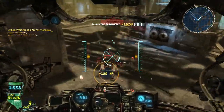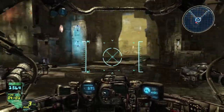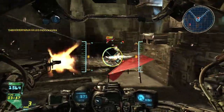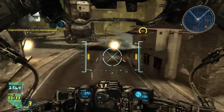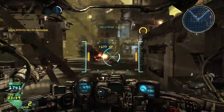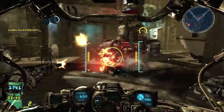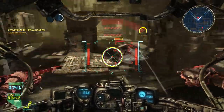For the secondary, you're going to be using the Tau missile. This isn't something you can change or customize like the primary weapon — the secondary weapon of any mech is always locked in, and that gives each mech a unique look, feel, and strategy. The Tau is one of the best and most powerful weapons in the game if you can use it properly, but a lot of people don't use it to its full potential.